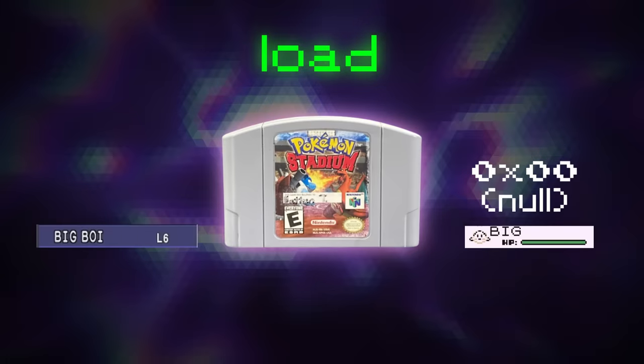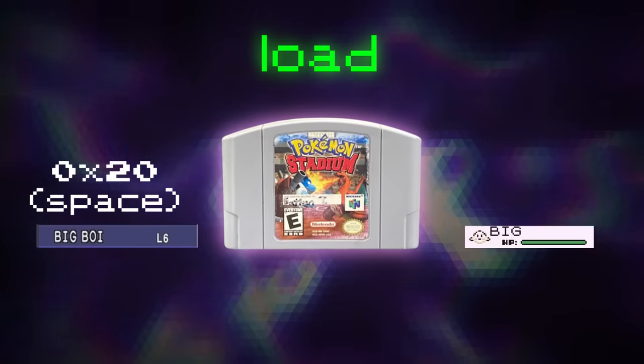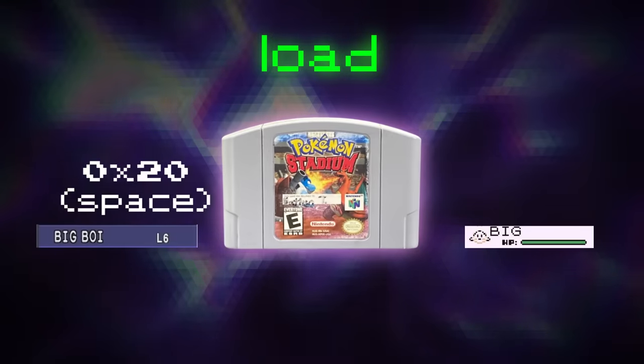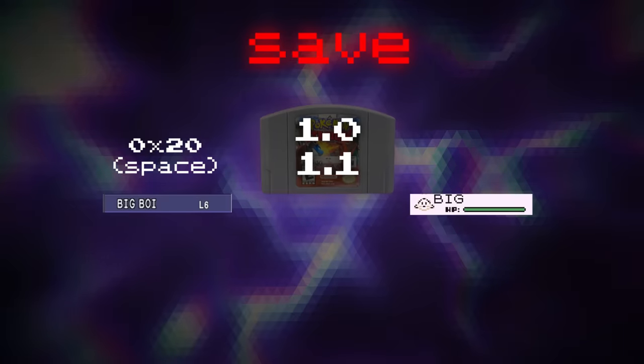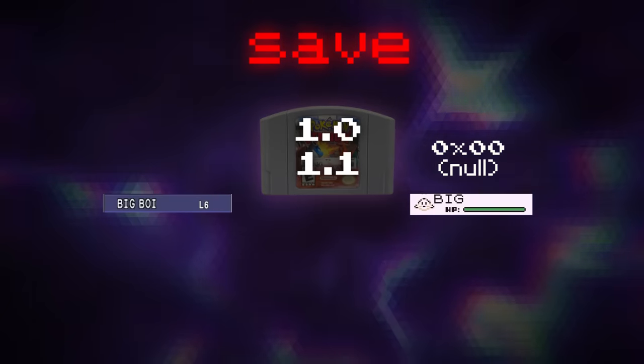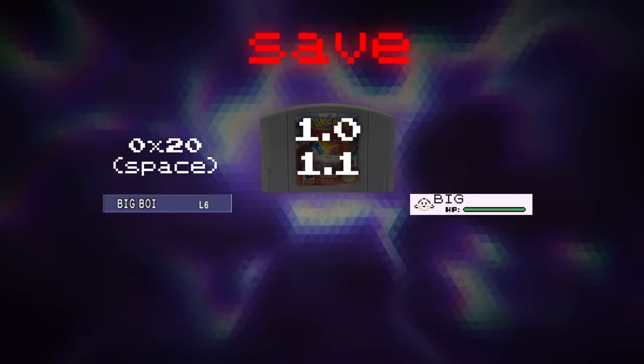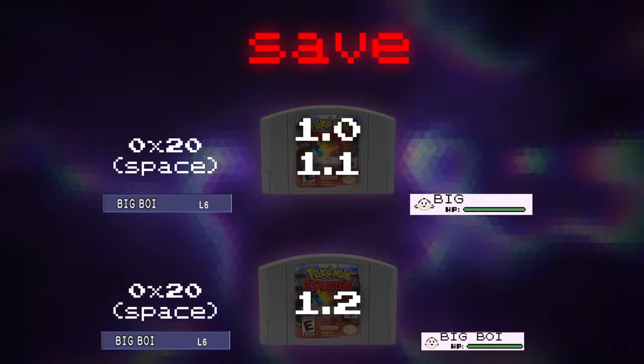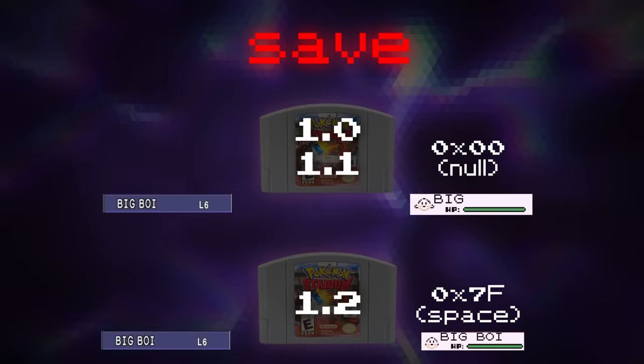When these corrupted names get loaded in any version of Pokemon Stadium, the null character gets converted back to a space character, which means that in Pokemon Stadium the names look uncorrupted. But in the first two versions of Pokemon Stadium, that space just gets mapped back to a null character, keeping them corrupted. In version 1.2 though, the space character gets correctly mapped back to a space, which lets Pokemon Red fully print the Pokemon nicknames.